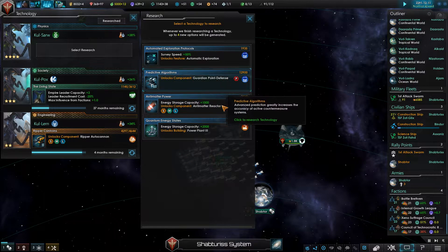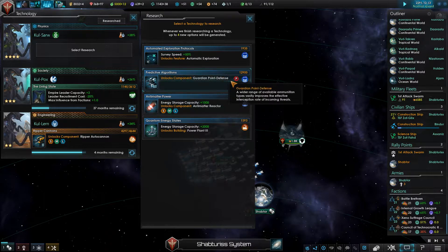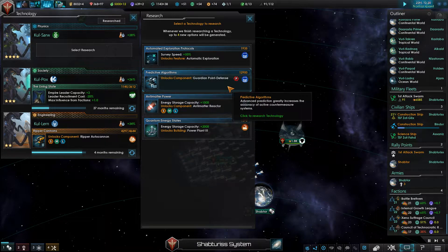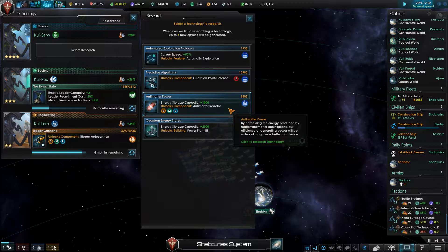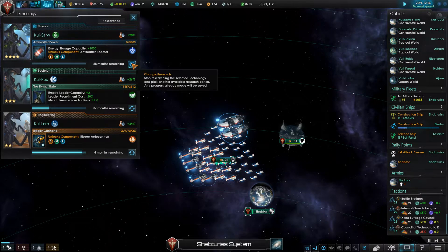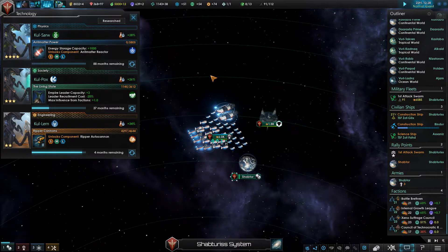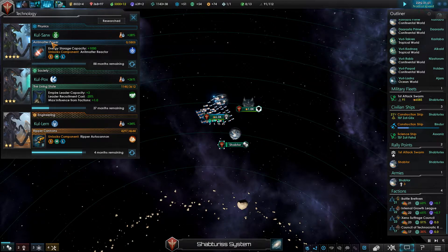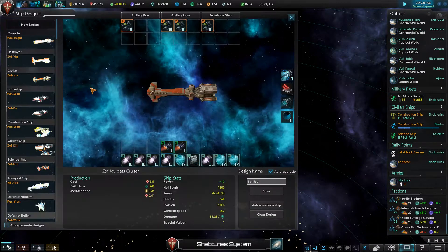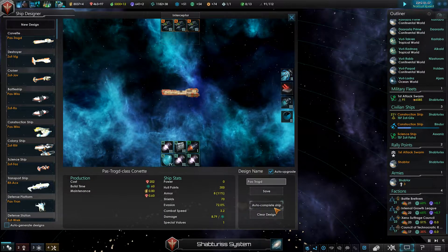They're probably going to colonize their Gaia Worlds and then go from there. I really want to colonize the Gaia Worlds because it'd be so useful, but at the same time, how dumb am I? I'm not dumb enough to do it. Guardian Point Defense — I'm going to get that, but it's a lot. You've got Barrier Point Defense already? Yeah, I think I do. I'm going to get Anti-Matter. That takes a while too. I'm going to change my main species.